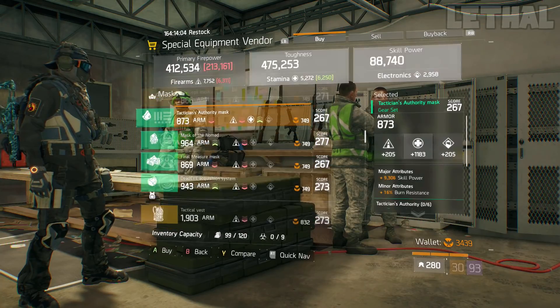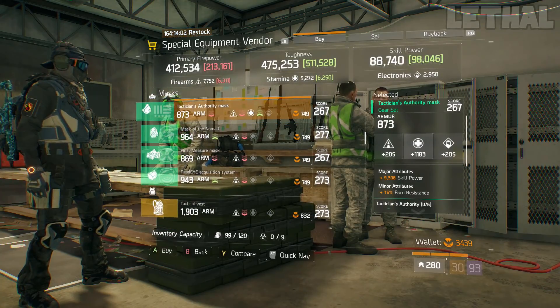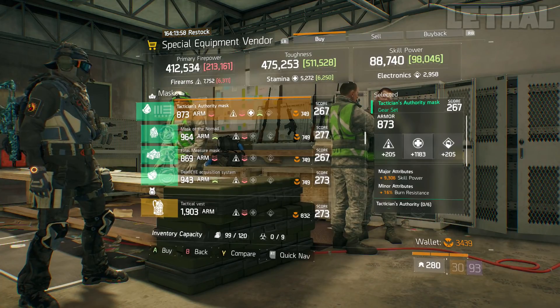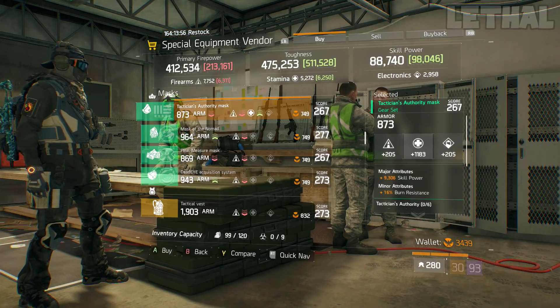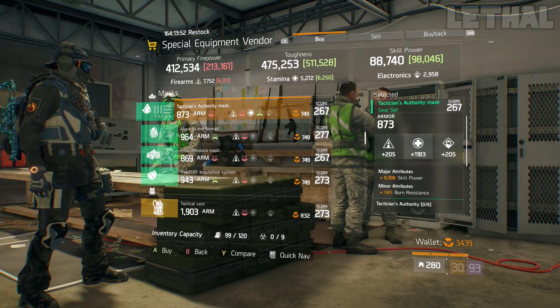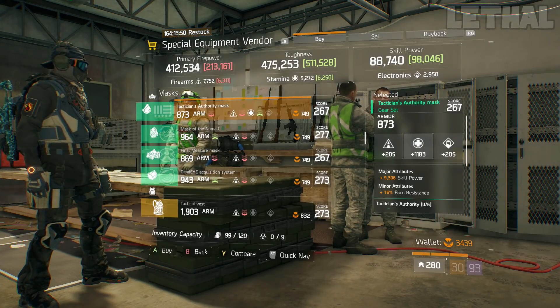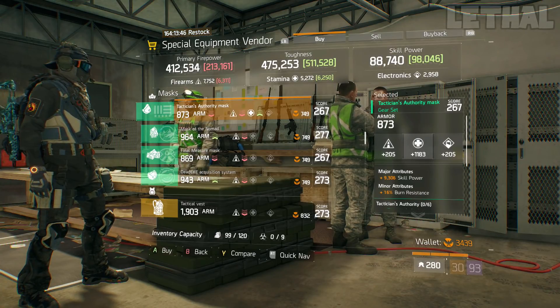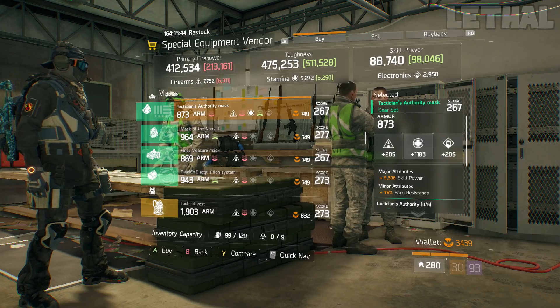A couple of spots down, you guys want to look at this Tactician's mask. What it comes with is 1,183 stamina, 9,306 skill power, and also has burn resistance. I know this is not classified. But as I said in previous videos, if you guys are still looking to make a kind of hybrid build for PvP or even PvE, picking up a mask like this is not too bad.